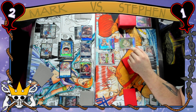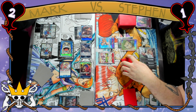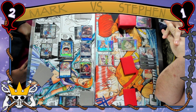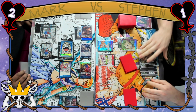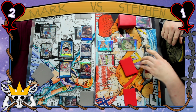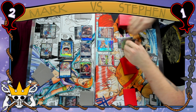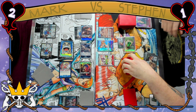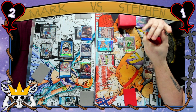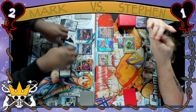Steven is definitely in a tough spot here — right now the board heavily favors Mark and he can potentially go for game next turn. Steven decides to go with the Edward Newgate play, bumping his power up by 2k until the start of his next turn, so Mark is going to need some bigger swings to deal the last 2 damage he needs for the win. Steven decides to try and get rid of Mark's Luffy since he only has 2 cards in hand, but Mark does have the answer with a 2k counter, and Steven passes turn.